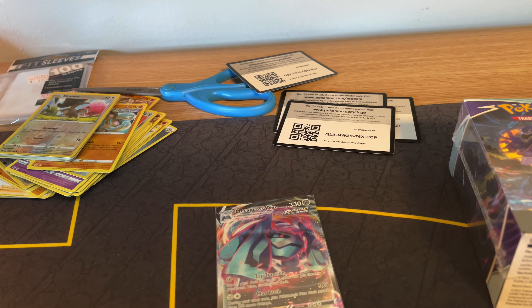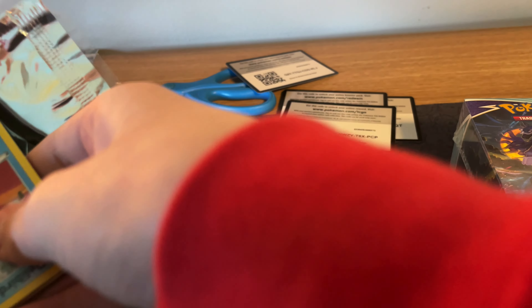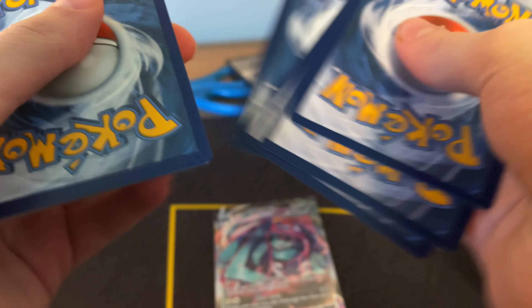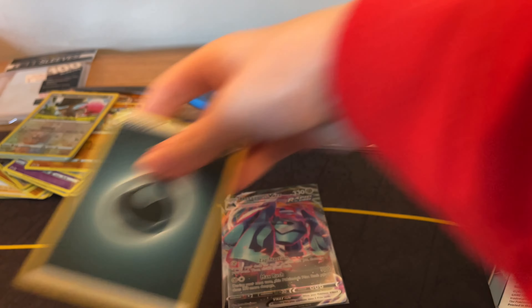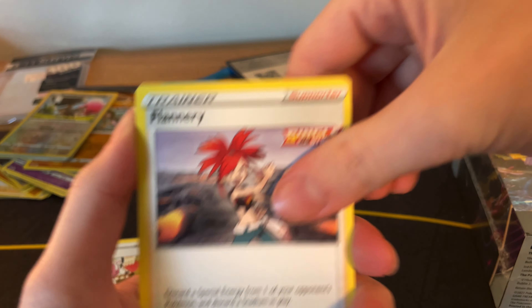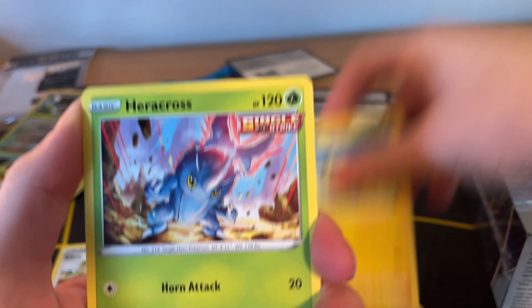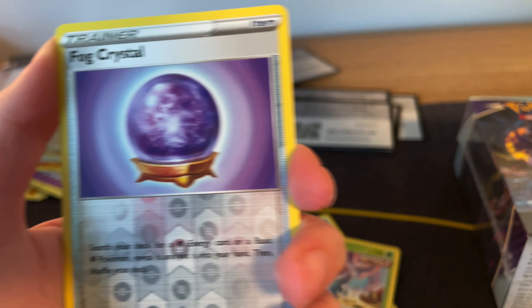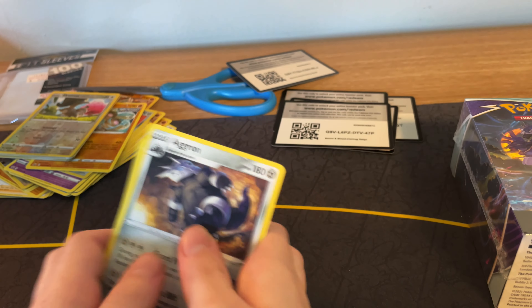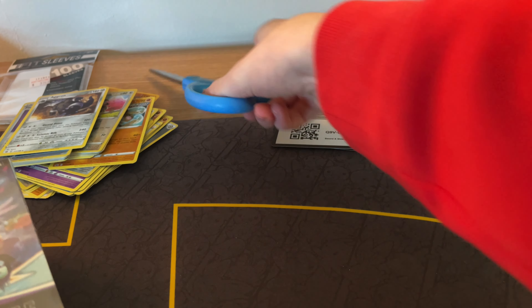Alright, last pack for the first box. Let's see if we can pull another Ultra or better — or like, the holo or better. Qwilfish, Haunter, Fennekin, Delibird, Whimsicott, Milip, Heracross, Rookidee, Fog Crystal, Aldrina — Non-Holo. I mean, that's okay. We still got a Metagross.